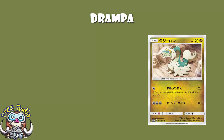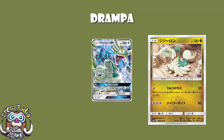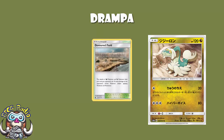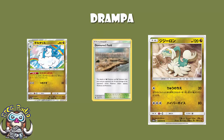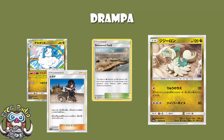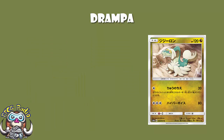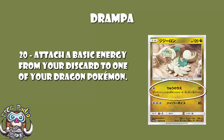That will of course be enough to KO a Drampa, which is another reason why we really wish Drampa had 130 HP rather than 120. Being a Dragon Pokémon means you're hitting nothing for weakness, but you do get all of the usual tricks with Dragon Pokémon — you get Devoured Field to do an extra 10 damage, you get Altaria to do an extra 20 damage, and you get Zinnia and Lance Prism Star, both of which we are going to be talking about.